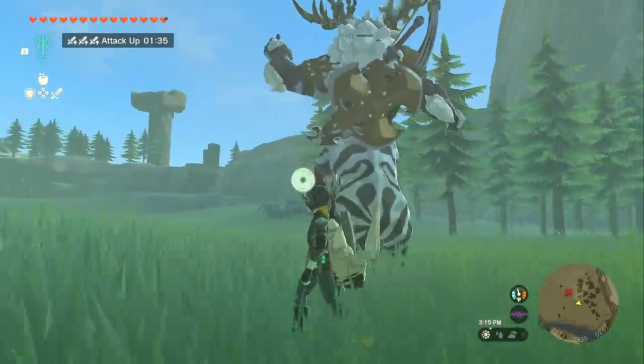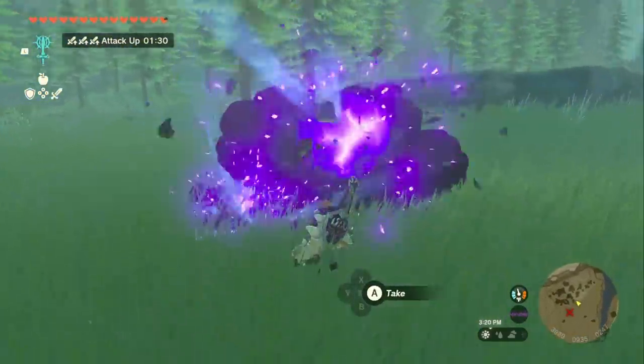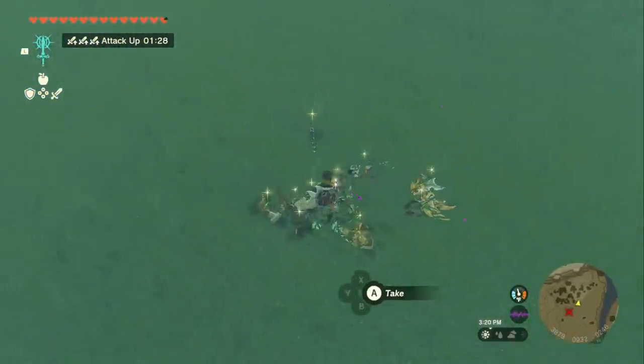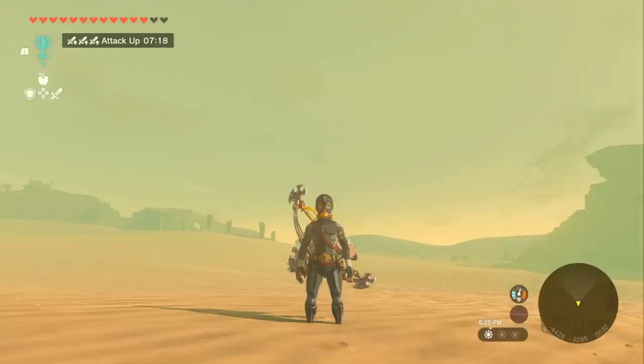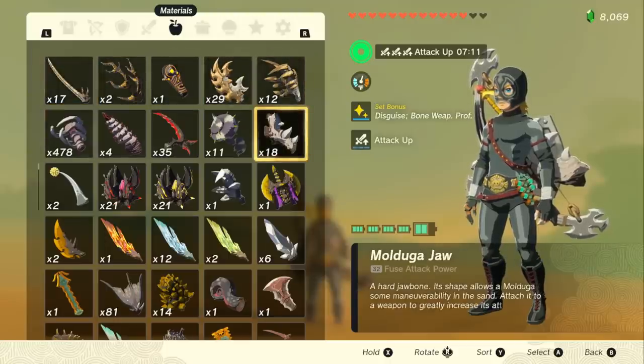With this weapon, you can completely devastate any Lynel in the game, including the armored Silver Lynels, with only just one mount. Unfortunately, the Mulduga Jaw is the most powerful bone that we've been able to find so far to fuse onto this. None of the more powerful fuse materials count as bones.